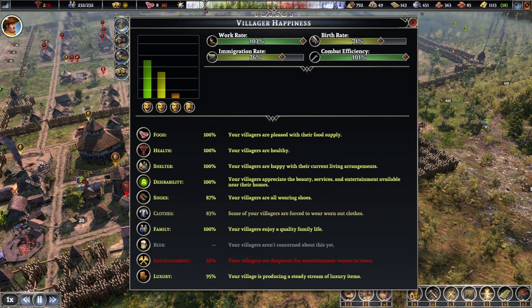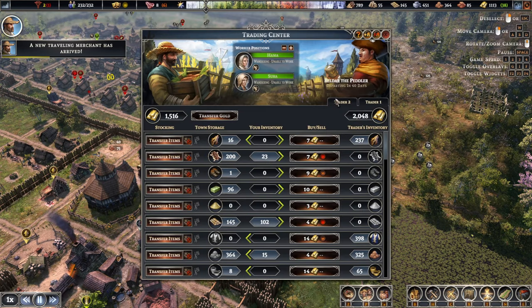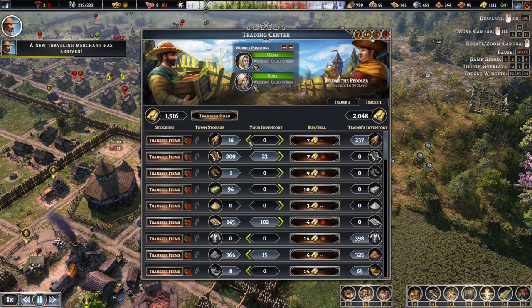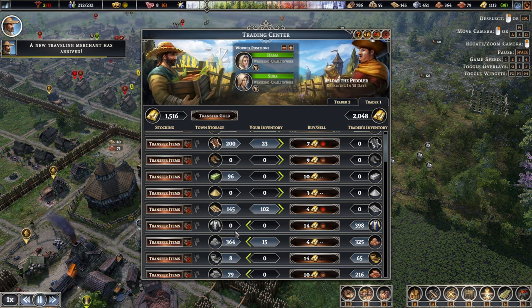Another merchant has arrived. Let's see what the second one gives us. Logs are pretty cheap but he's not buying any. Baskets for 16, 14 - so we could make a bit of money.